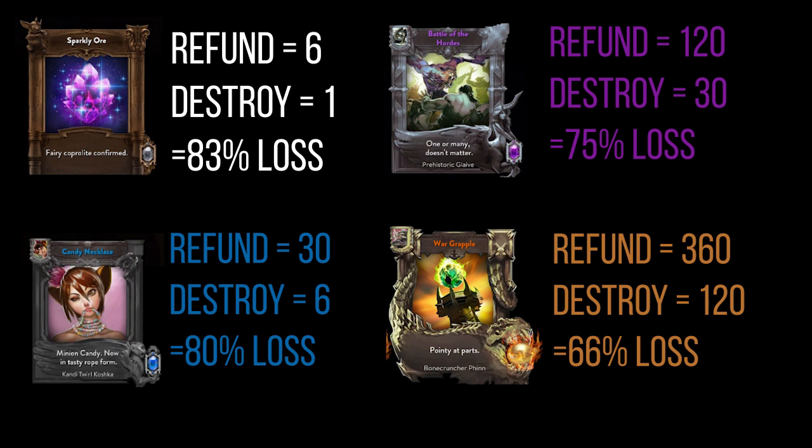I'll talk about what you can do with your essence later in the video. When it comes to actual cards, let's talk about what you should do with each individual tier. You can see here that I've listed the amount of essence you'll get for a refund per card, as well as the destroy value. For commons, you get 6 essence as a refund but only 1 if you destroy — an 83% loss. For rares, 30 refund versus 6 destroy — an 80% loss. For epics, 120 refund versus 30 destroy — a 75% loss. For legendaries, 360 refund versus 120 destroy — a 66% loss.